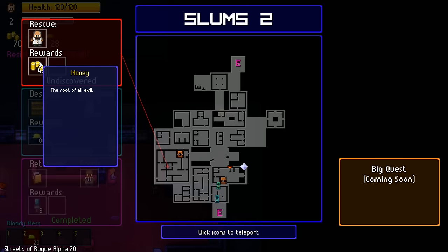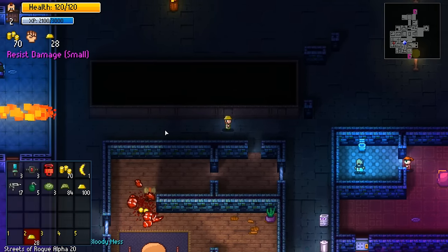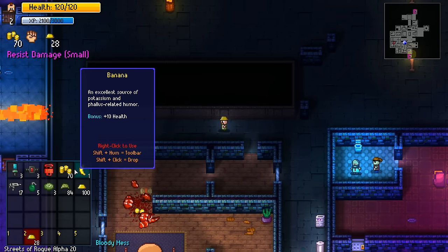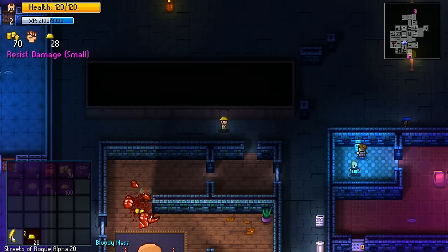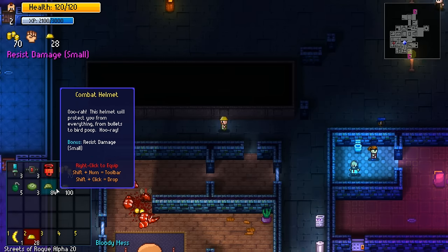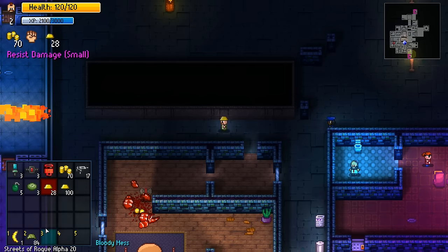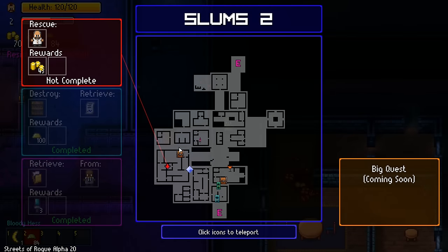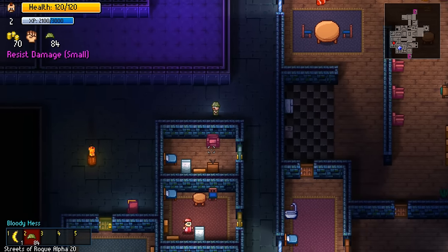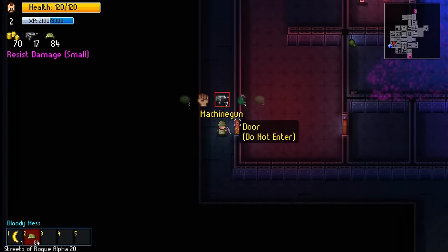And finally, we need to rescue a scientist and we'll get some money. Anything else we can equip? Plus 10 health from the banana. Land mine, combat helmet - I guess combat helmet is going to be better. What about that scientist? Where's the entrance? Right here - they don't want us in there. Too bad, because we're moving in anyway.